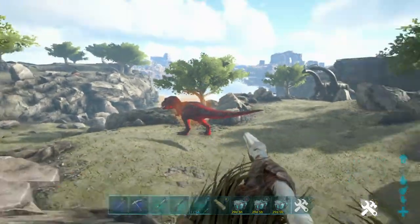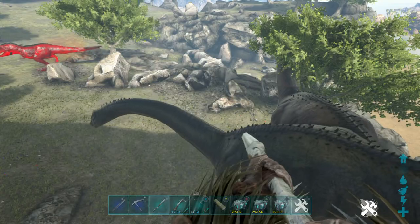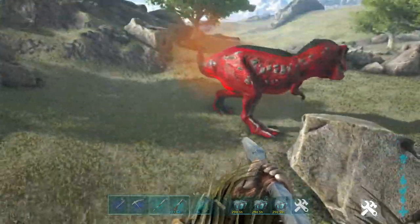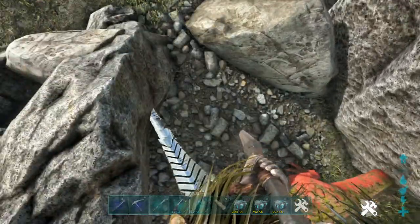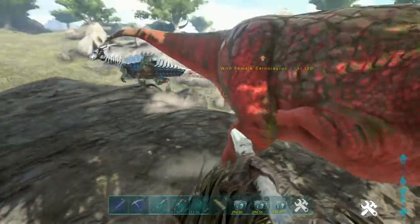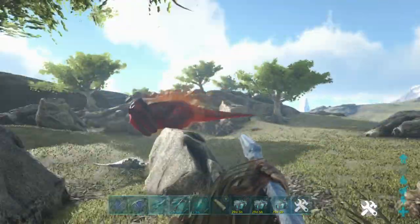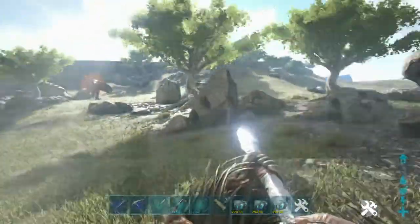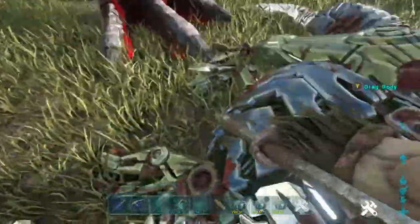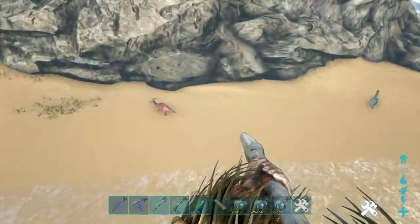An alpha rex - well hello there. What did I just see over there? I'm gonna kill you. Just back up - he's good, he's dead, he's already bloody. I'm gonna steal that. I got the element, I got the dust, I got his parts - thank you!